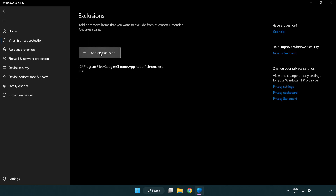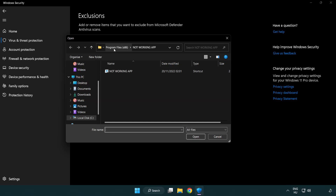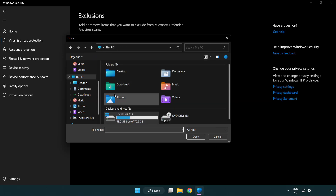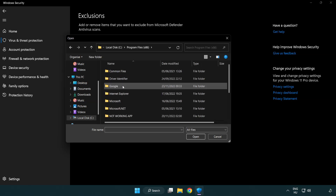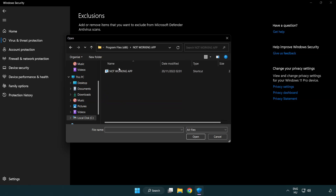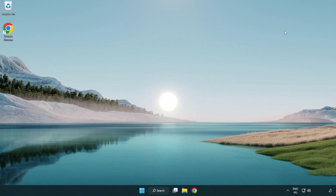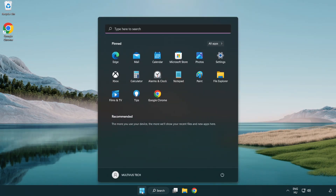Add an exclusion. Try file and folder. Find your not working application. Select and click open. Close the window. Restart your PC.